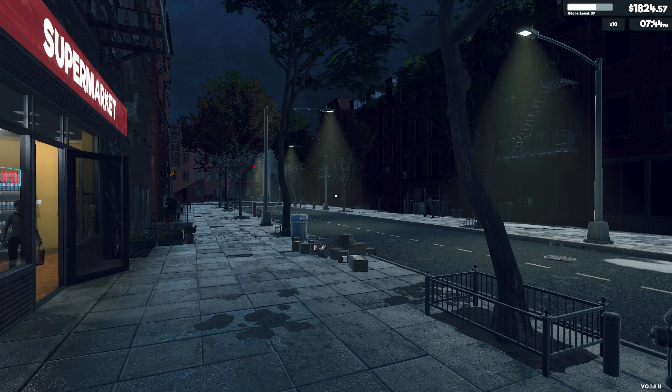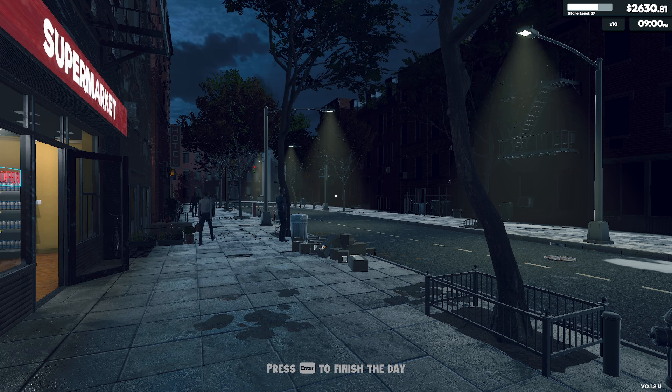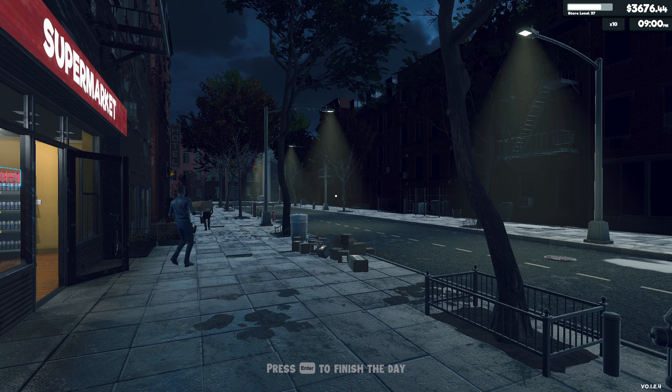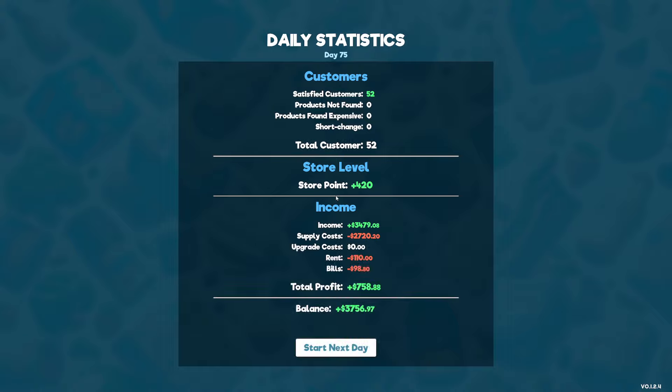People are just walking around, hanging out. We're already up to 2,300 bucks, 2,600 - are we gonna make four grand today? Three thousand... is this a record-breaking day? Let's hit four thousand please. No, 3,700 - not good enough. Four stockers cost us a little bit of money every day. 52 customers again. Supply cost 2,700, rent 110, bills 98, quota profit 758.